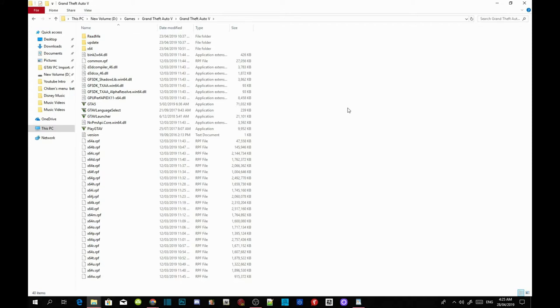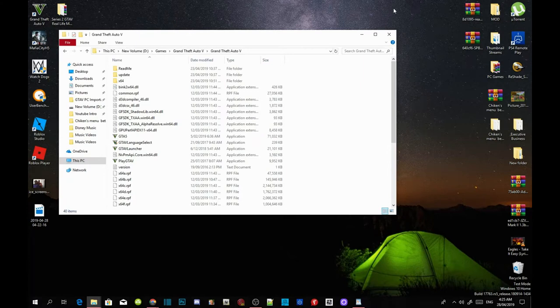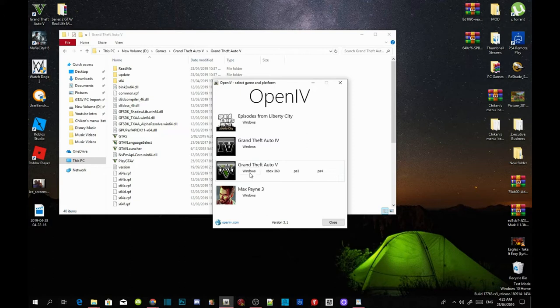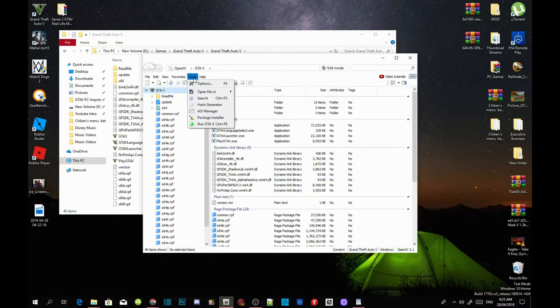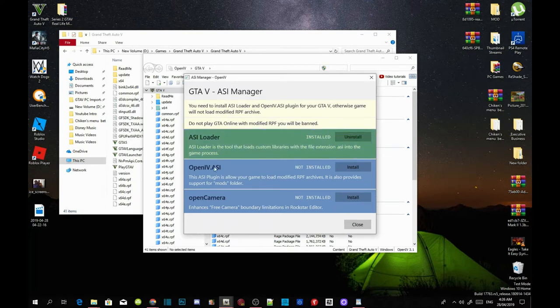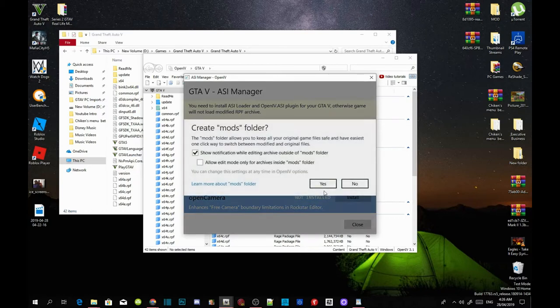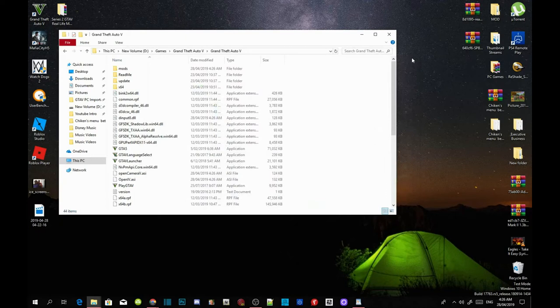Before you install the requirements, we need to connect our GTA V game folder to OpenIV. Open up your OpenIV, then go to Grand Theft Auto V on Windows. Wait a few seconds depending on your PC performance. Then go to Tools, go to ASI Manager, install ASI Loader, then install OpenIV.ASI, select yes, and then install Open Camera. Close the application and close OpenIV. We have now installed OpenIV inside our game folder.